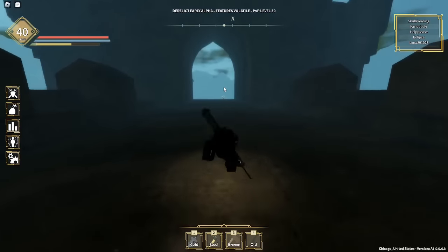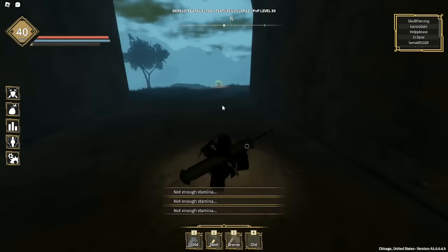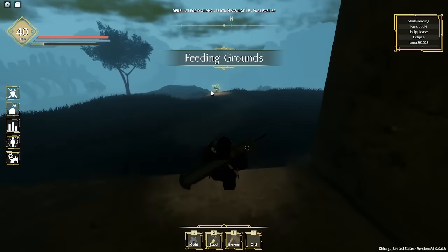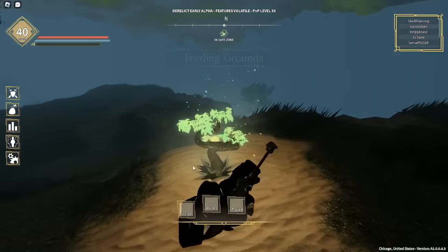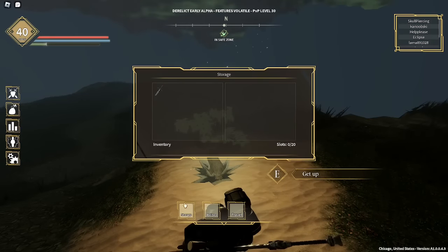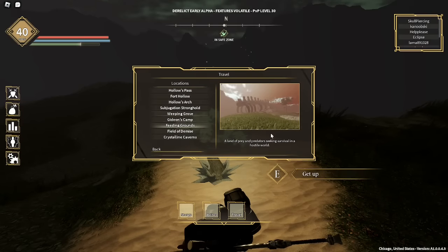You're gonna wanna activate that bonsai tree. It's how you TP, equip abilities, and have storage. This is storage — I've unlocked two spells; I'll show those later.